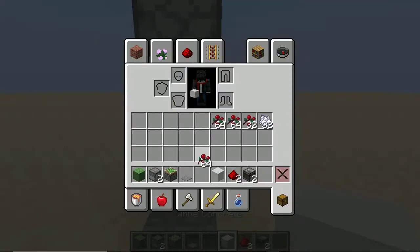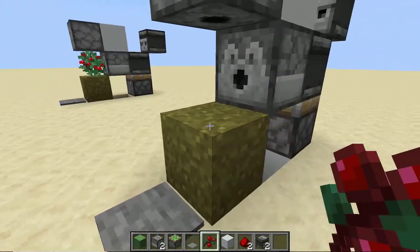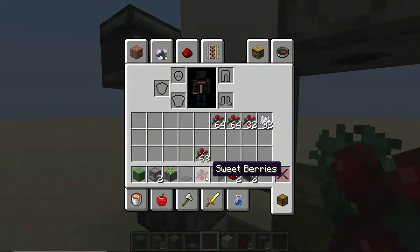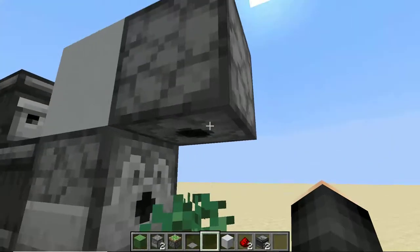Now just place your grass blocks. And place your sweet berries. Open the dispenser and fill it with bone meal.